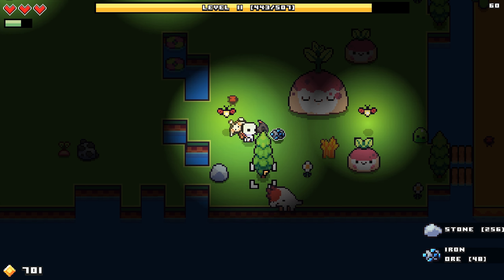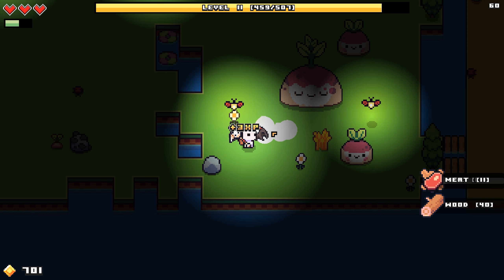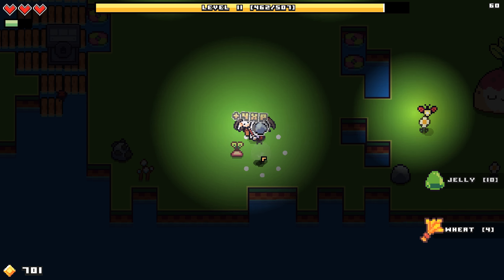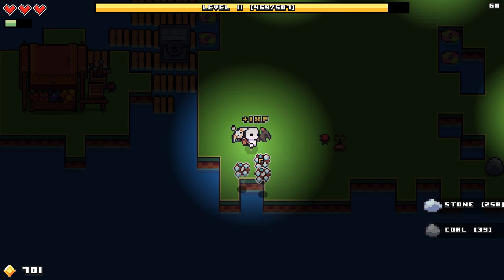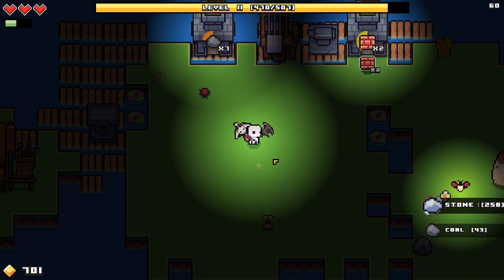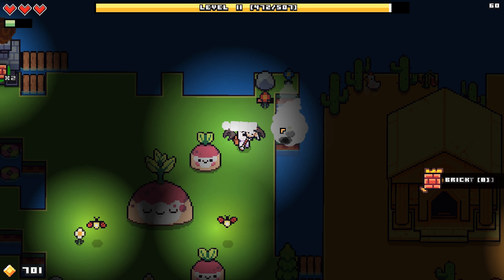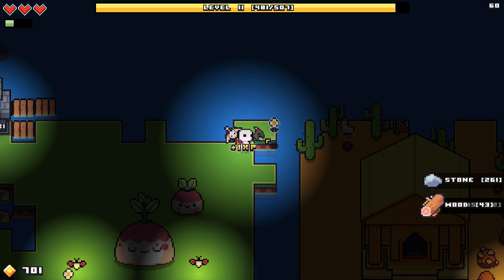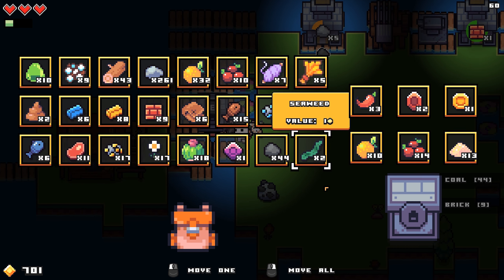Hey, got hit there — got some more slime. Yeah, stupid slimes. Any coal we can get that doesn't require us to burn trees is good coal in my opinion. We don't have a lot of wood right now, but it's not a big deal since nothing is begging for it. We will need to build a bridge soon though.